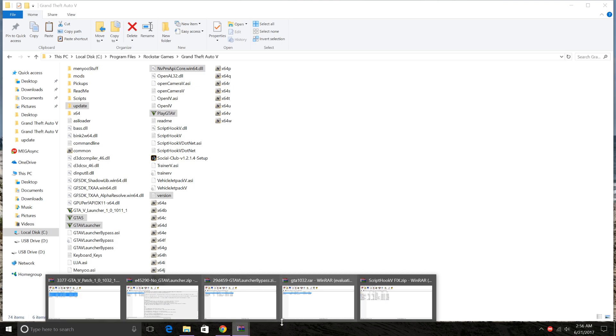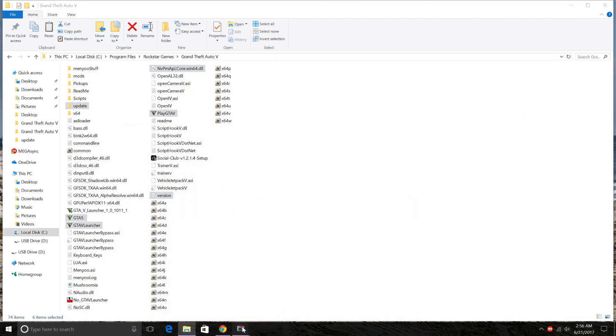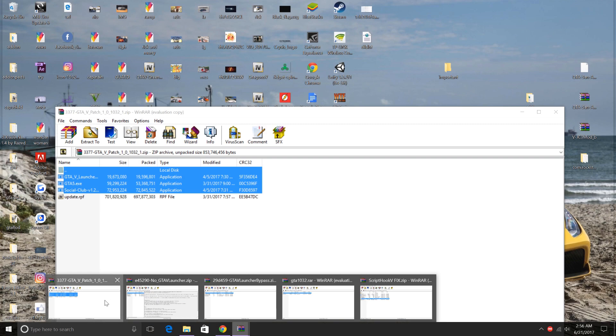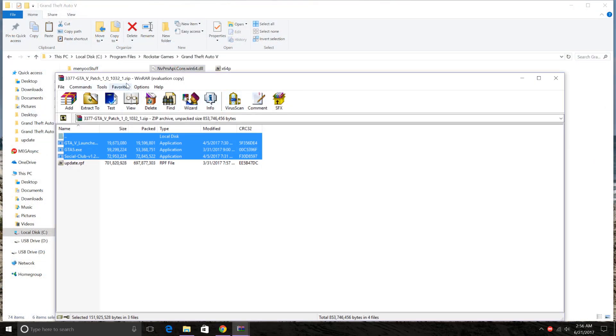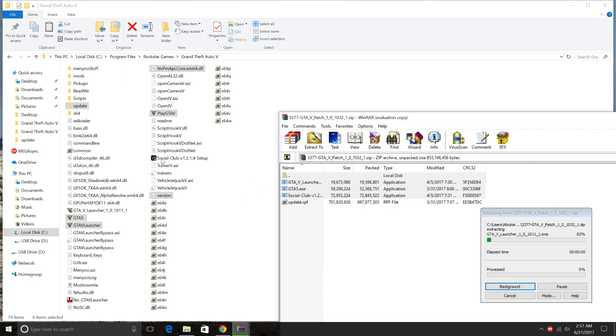Open up your main directory. The ScripthookV fix — this one did not work for me, but I'll show you guys how to install it. This might work for some Steam users since I have the CD version. Let me start with installing the GTA 5 patch. All you have to do is select all these files except update.rpf, and drag them into your main directory.